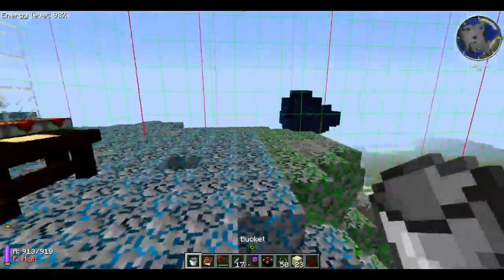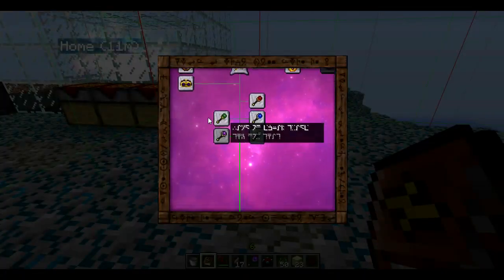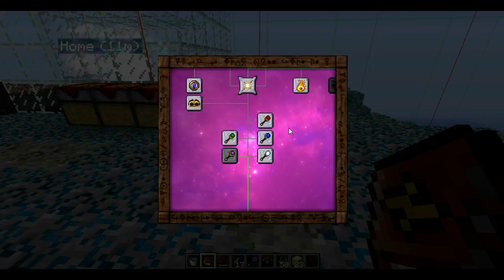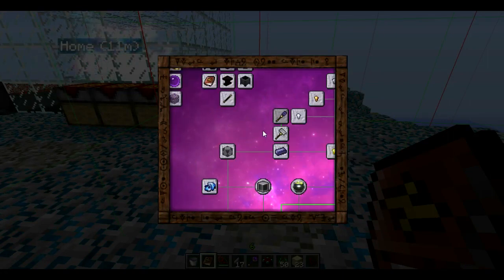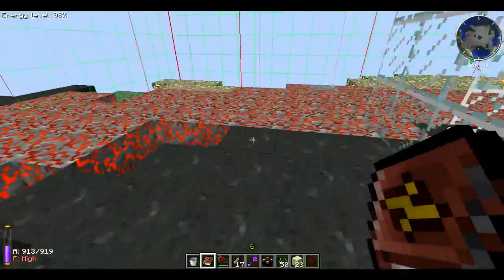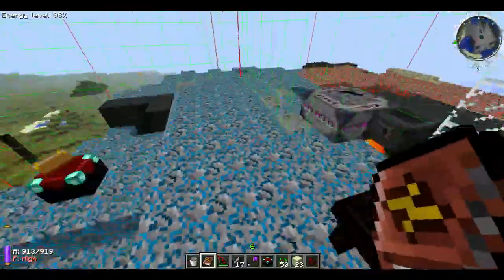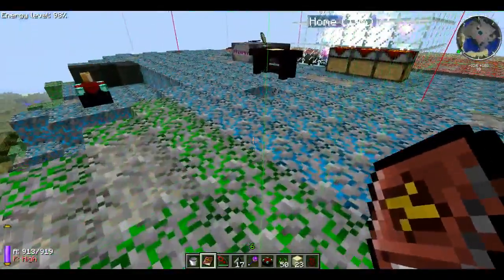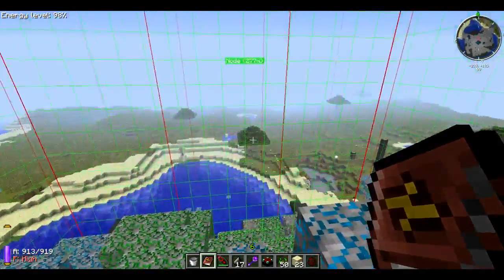I hope you guys enjoyed this episode. We just went over all of the specialty wands that are special to their element, and we also went over the Thaumium scoop, which is used in the Forestry mod on hives to get bees from them. If you guys know what a regular scoop is, just think of the Thaumium scoop as something that can be enchanted with Thaumcraft enchantments and used more.